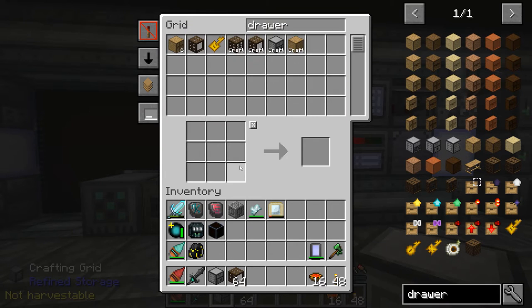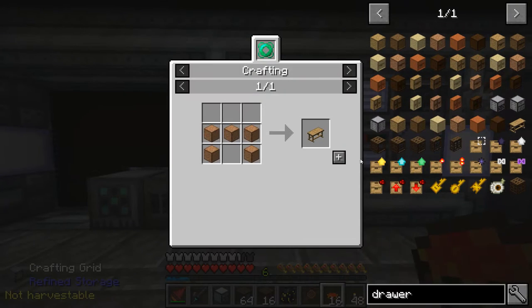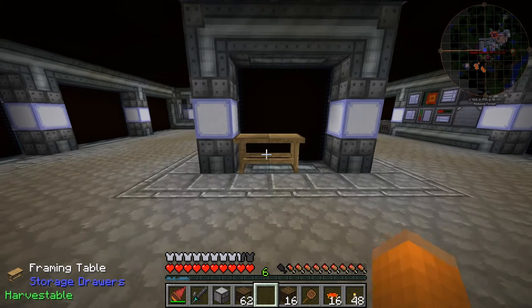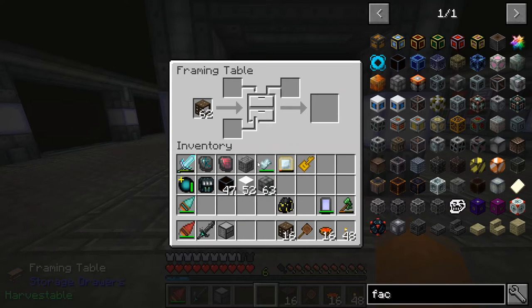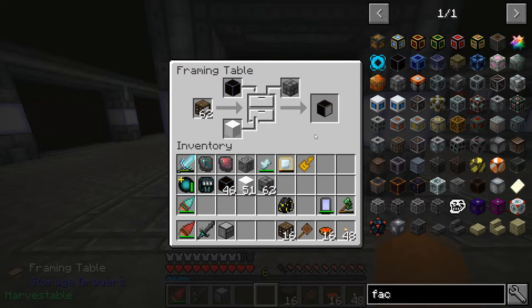There's those, and then I'll craft like 16 of the 2x2 versions, and then we also need to make a framing table. So the framing table I'll just use to customize what my drawers look like. I think that looks pretty nice. This slot is the trim, this is the sides, and then this is the front.